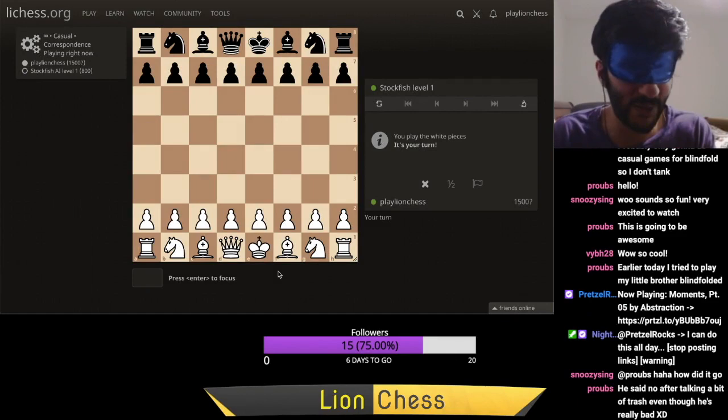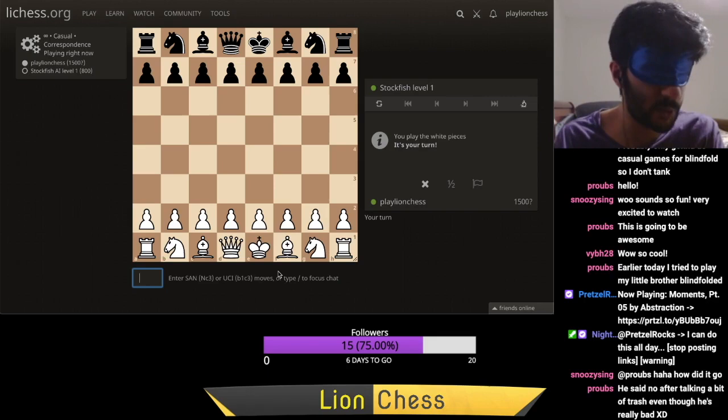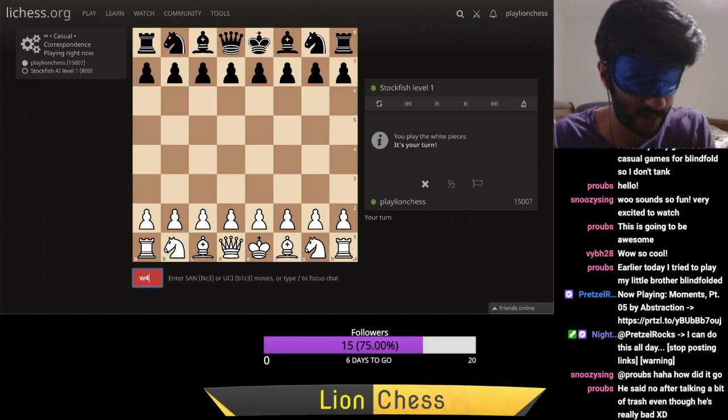My strategy for this is to just steer the game into positions that favor me as the blindfolded player. I'm going to try to follow the KISS rule — keep it simple, stupid — and really try to play positions where I can build an advantage that is extremely simple and easy to visualize. I'm concerned about my finger failure — I'm not sure my typing skills are good enough, but let's try it. If there's a typo, we'll just live with it.